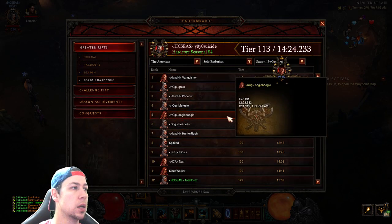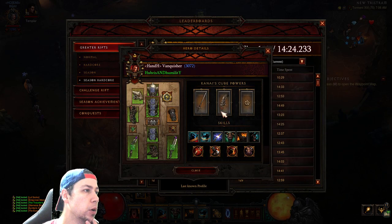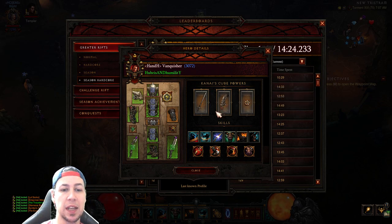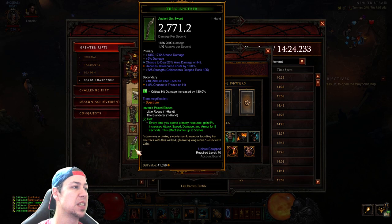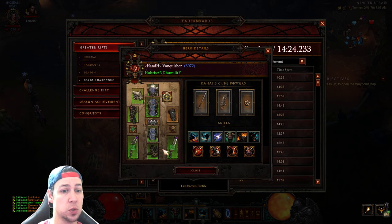As you can see on the leaderboards, all of the top GR 140s by the solo Crusader and the Barbarian are using Stone Gauntlets. They have cooldown reduction on both rings, the diamond in your helm, your necklace, shoulders, gauntlets, and both weapons just to maintain uptime. Of course these players are also specced for area damage.